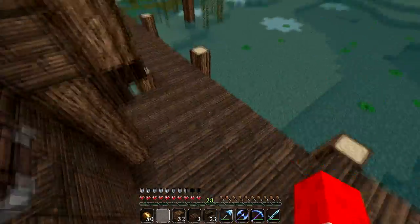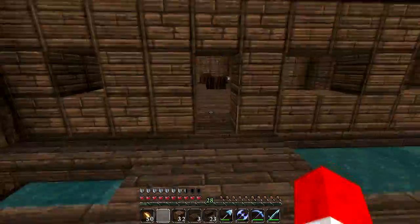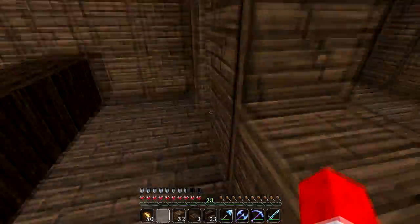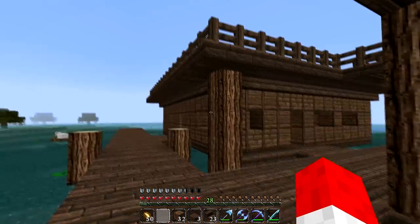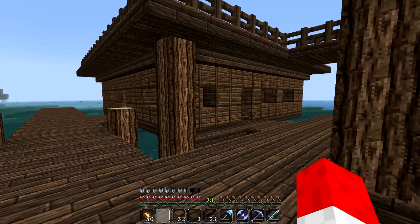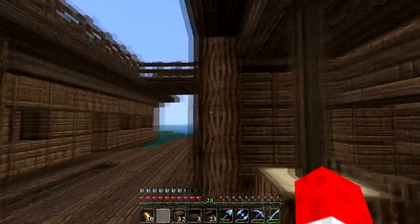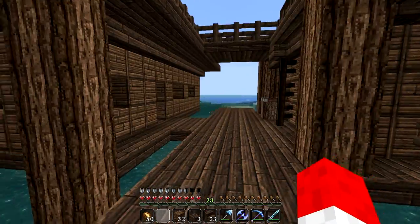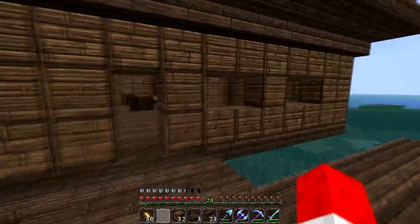So what we've got going here is a bar, and we've got the outline made. Here's like the counter, and you go back here and there will be storage or a kitchen or whatever. That was what was supposed to be in this video but it's not. So let's get started - what I was going to do next was detail it a bit, because right now all these buildings look the same. The first thing I want to do is get some windows in these buildings, and I have the glass but I want black stained windows.